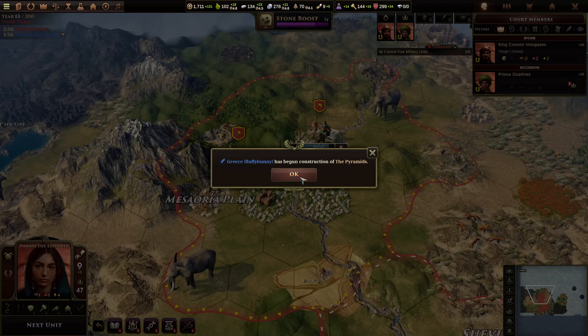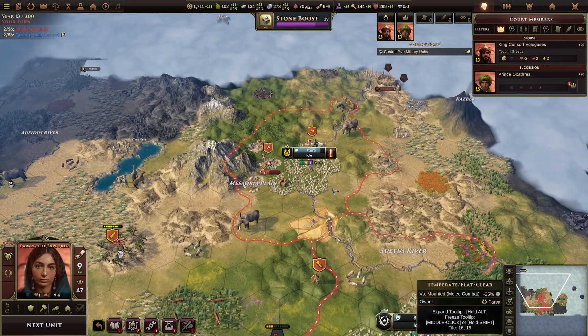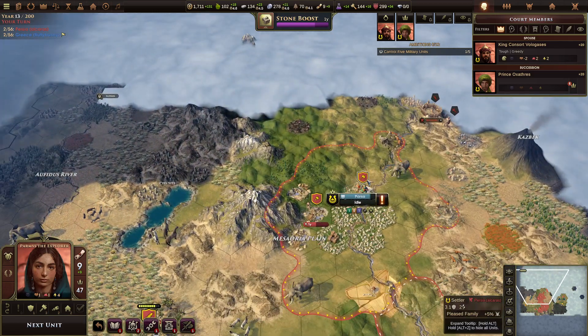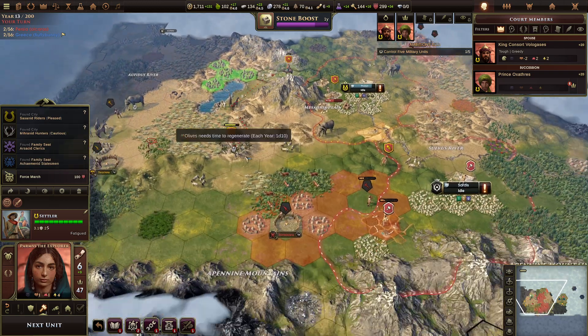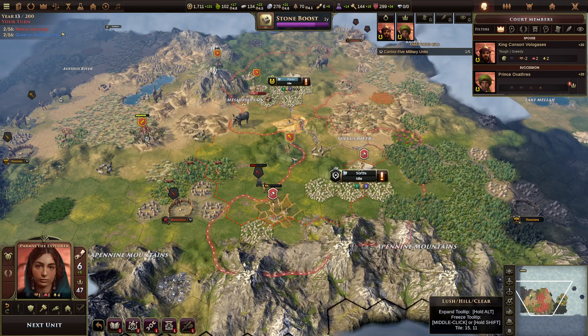Turn 13. Looks like Fluffy just started the Pyramids, so much for the early pyramids plan. I guess he opened with stone cutting and went there.